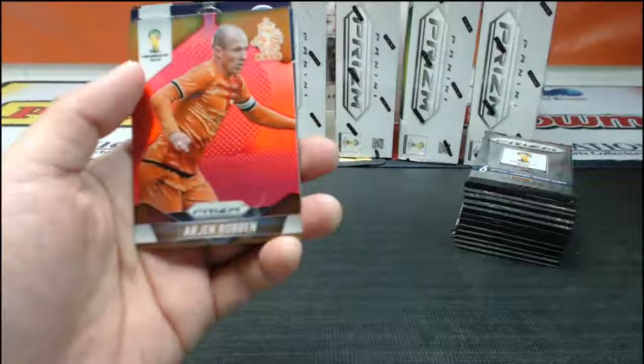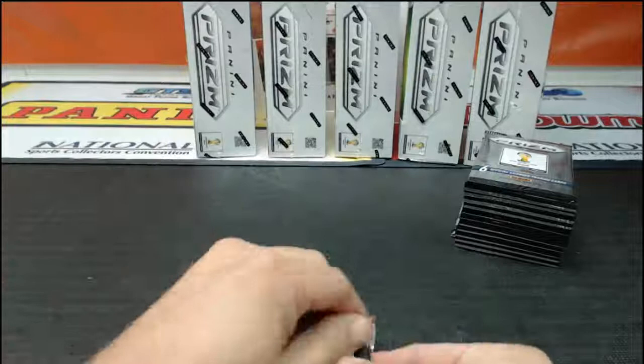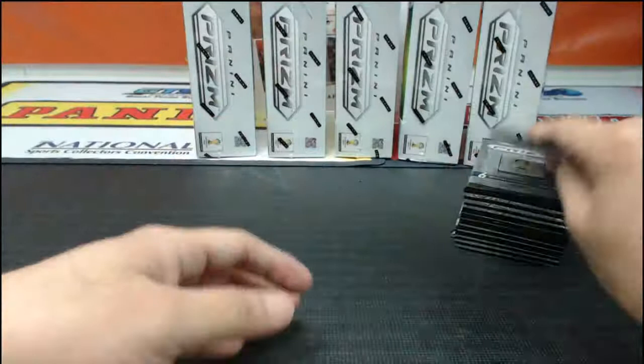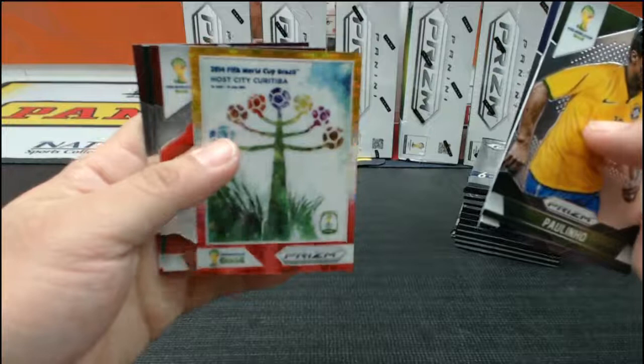So there's a nice one. Space out that Excel spreadsheet a little bit more. The first hit was Cavani and Balotelli red matchup to 149, and the Arjen Robben red — two reds so far. There's our first city card there — I like these cards, pretty artsy.